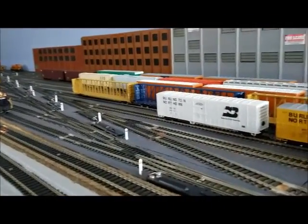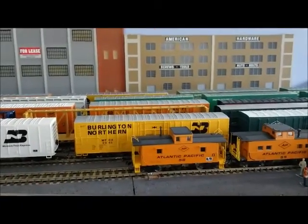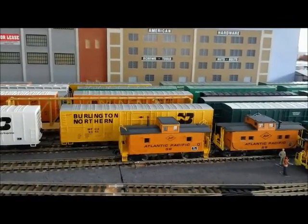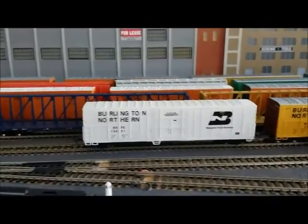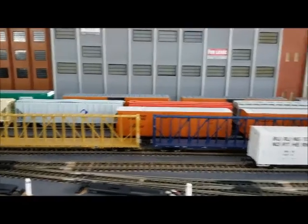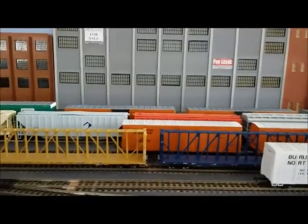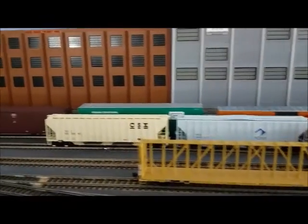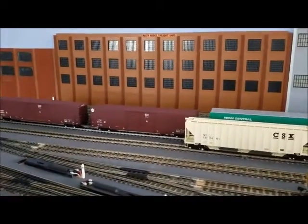We have a number of ladder tracks here. We've got tracks 1, 3, 5, 7, 9, and 11. Track 1 is dedicated for cabooses. Track 3 right now has reefers. Track 5 has lumber cars, center beams, and some flatcars in the back. Track 7 has miscellaneous freight cars, same thing with track 9. And track 11, all the way in the back there, has got 60-foot auto box cars.